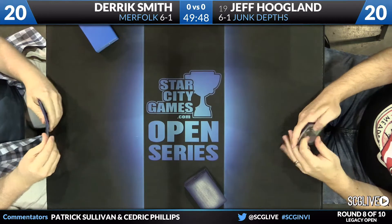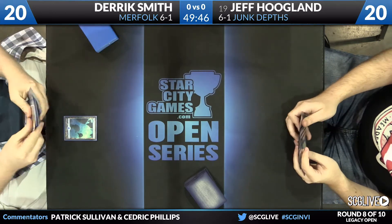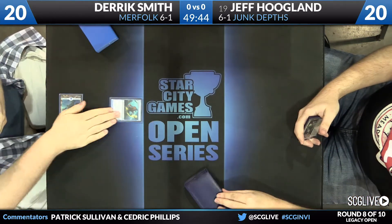Hoogland has Deathrite Shaman four, Dark Kaffras three, Knight of the Reliquary, some removal spells in Abrupt Decay, Diabolic and Dismember, just one Green Sun's Zenith, a couple copies of Loam, only two Living Wish, and two Sylvan Library. This is a deck that we have seen Jeff actually make a couple of top eights with.